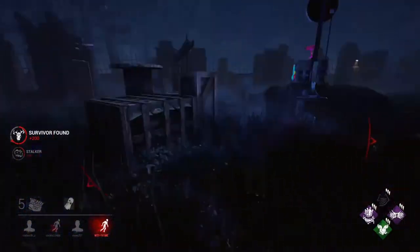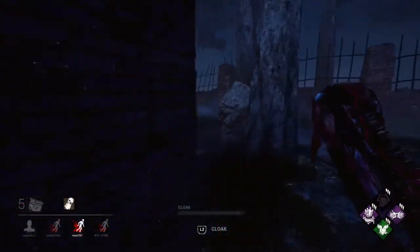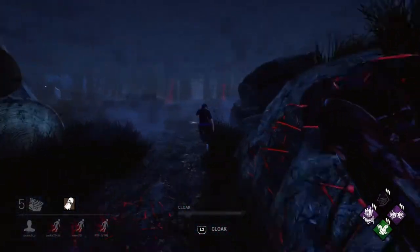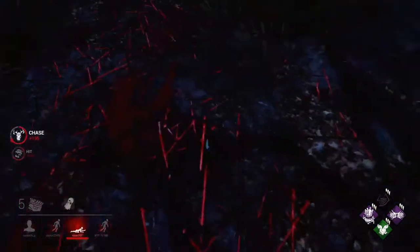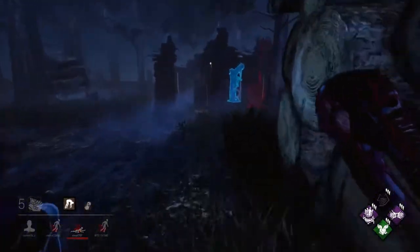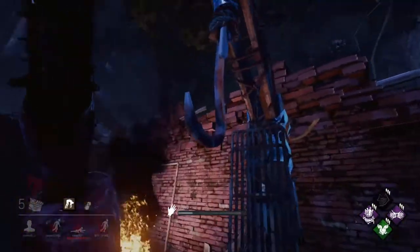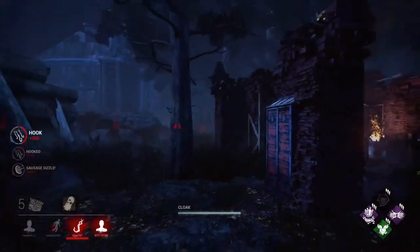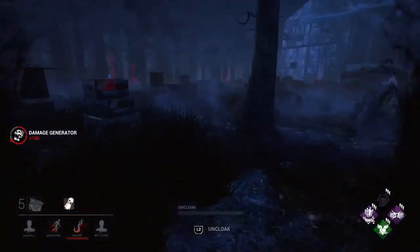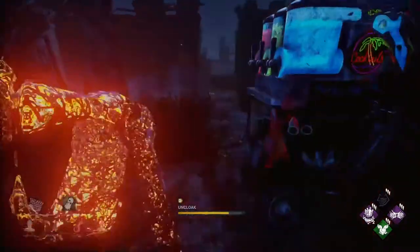I knew she was going to be nearby. The other one's been unhooked. We've got two injured and one going on the hook. It's still a Barbecue event so I'm going to go around — I didn't want to go through that pallet in case someone was waiting. Take a look around with Barbecue and Chili — I can see two of them on the far side. Give that generator a little kick so it regresses. I wouldn't recommend staying near the hook.